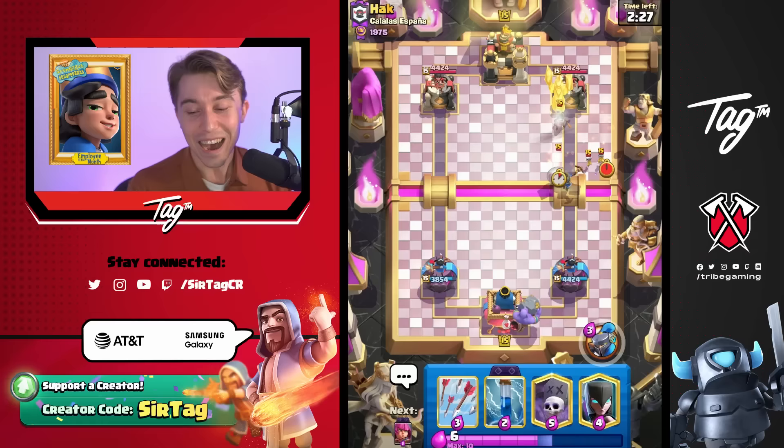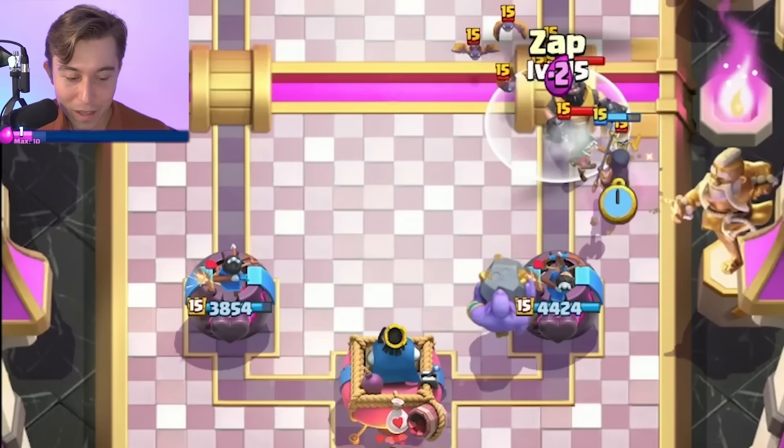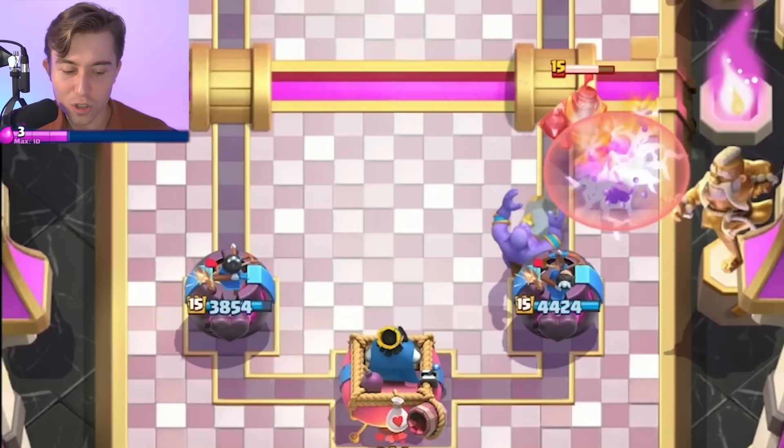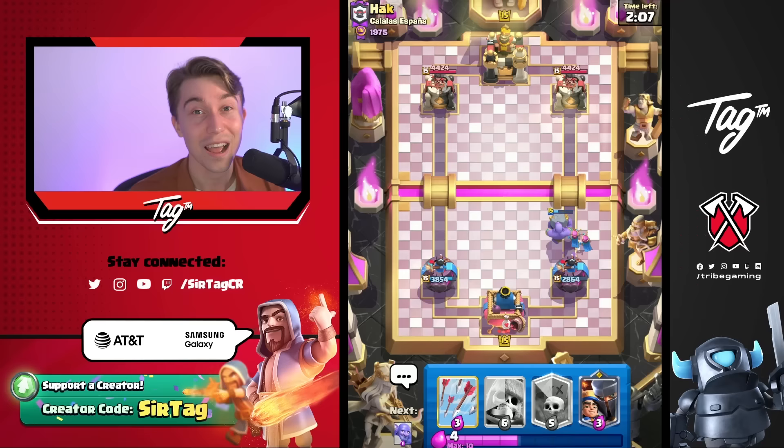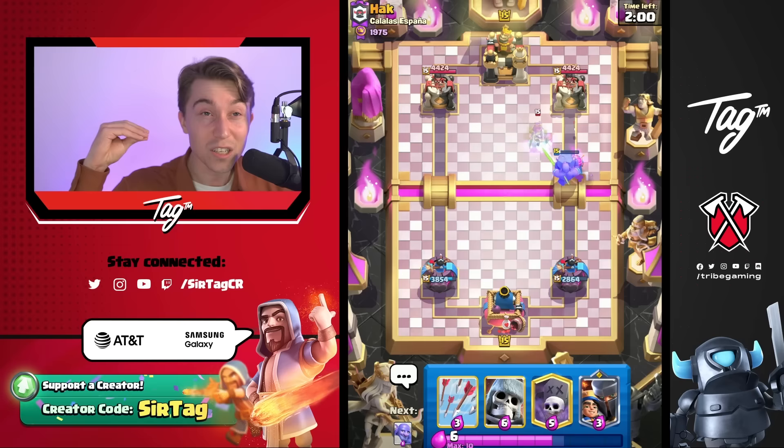I don't know why I always expect that outcome, but maybe one day I'll learn. We're going to Zap to kill that and make sure the Mega Knight doesn't jump — it jumps anyway. It didn't hit my tower... wait, it hit my tower. How does it not hit my tower from the jump but hit it with successive attacks afterward? There must have been some incremental movement. There's no way otherwise.